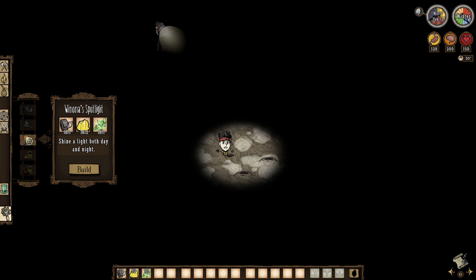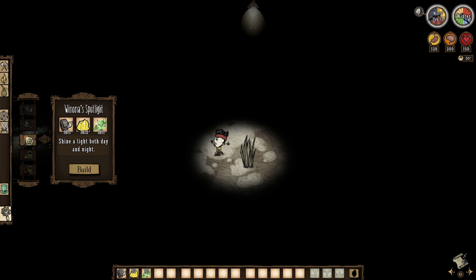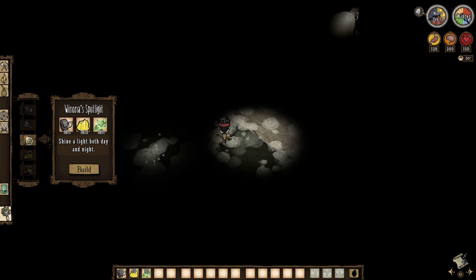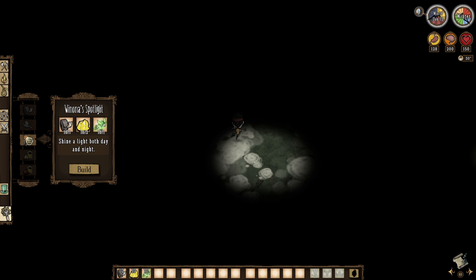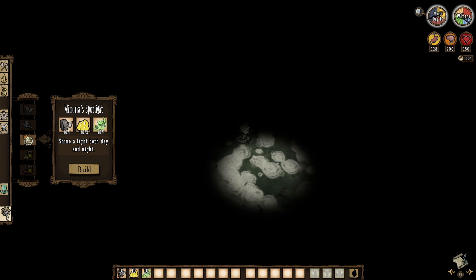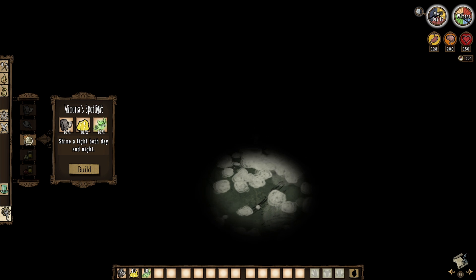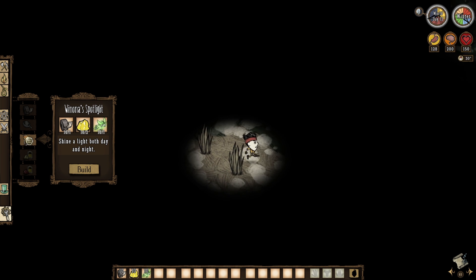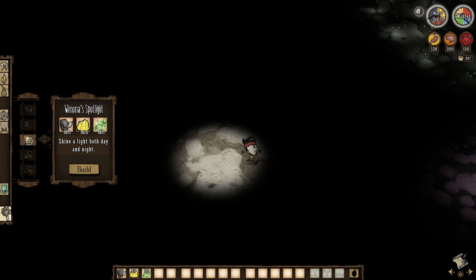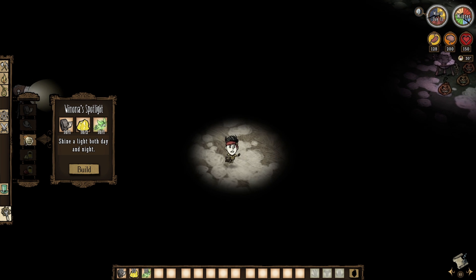Don't expect much light to be thrown from these spooky things. And lastly, Winona's Spotlight — which should really still be turned into a floodlight. I still cannot believe they've made no changes to this thing after Winona's rework all these months back. It's just a circle of light with limited range that follows the player and is pretty darn garbage, especially as multiple spotlights do diddly squat when working together.